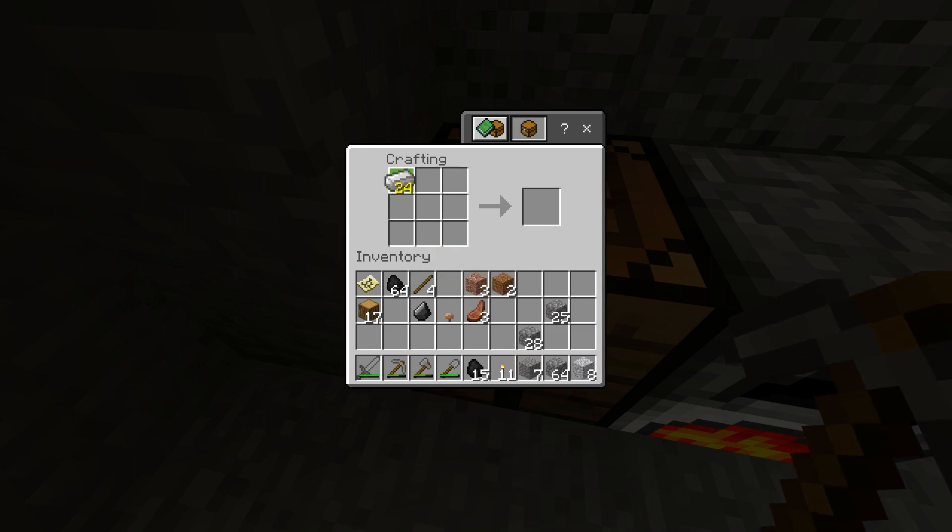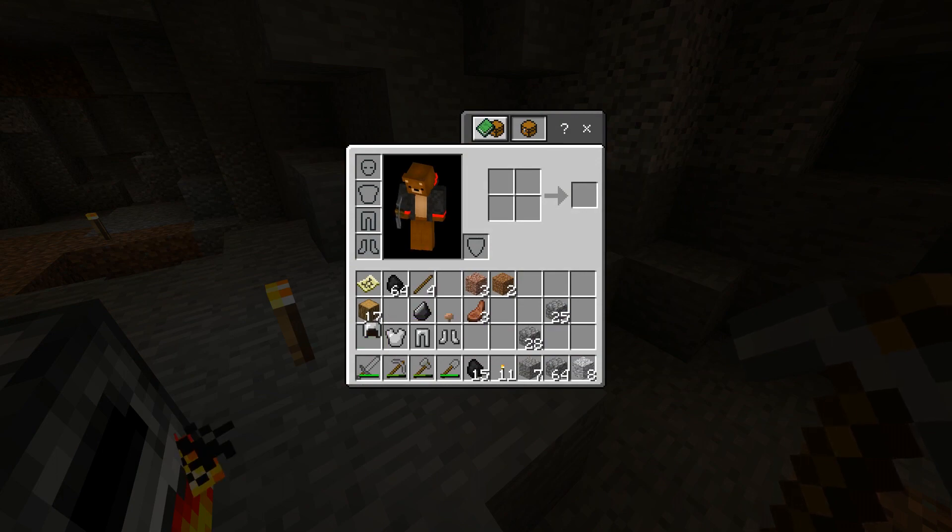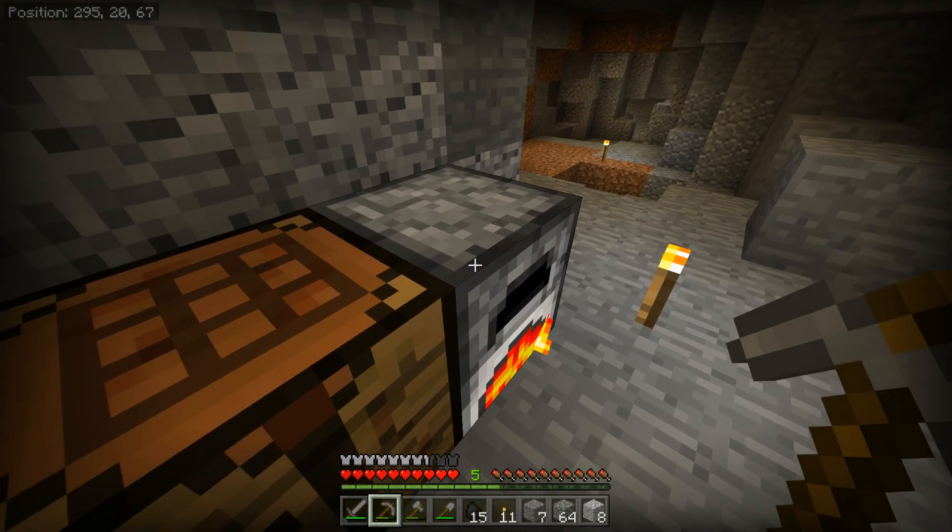Follow along if you want to do this. For the helmet, put iron in this shape — 1, 2, 3, 4, 5 — that gives you the helmet costing 5 iron. For the chestplate, fill in every single piece except one spot — that gives you the chestplate. For the leggings, 1 through 7 pieces in that shape. For the boots, 1, 2, 1, 2 — that gives the iron boots. Now we've got all four pieces of armor. We can put them on our player and now we look a lot more equipped.